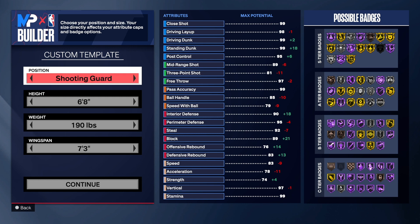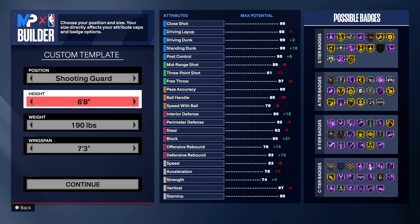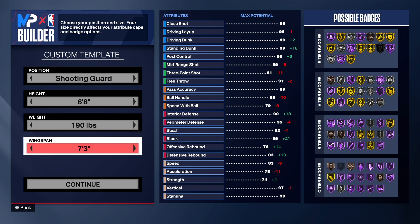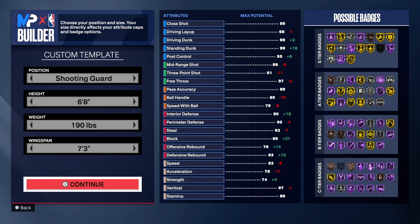So with this build, we have the shooting guard position. Six foot eight for the height — I know I've been going six nine a lot, but this build we went six eight, which is a super good build. One ninety on the weight. We still got pretty good speed on this build as well. Seven three on the wingspan — you still can shoot, you still can block shots, so no need to worry about that.